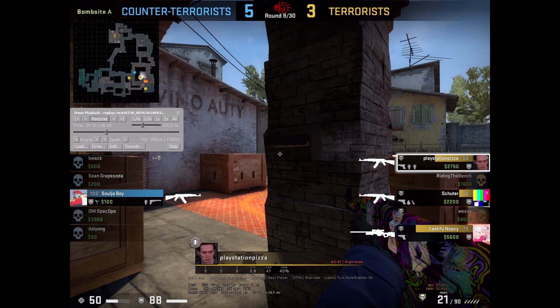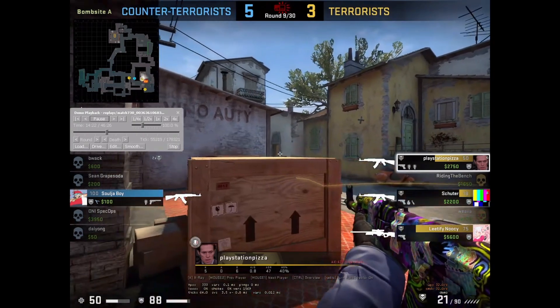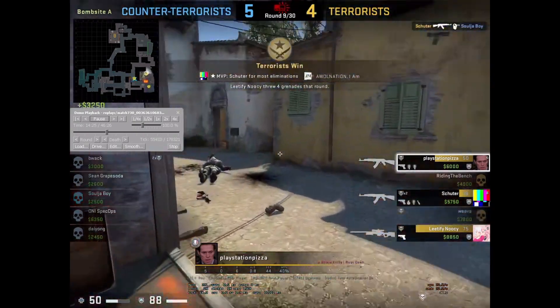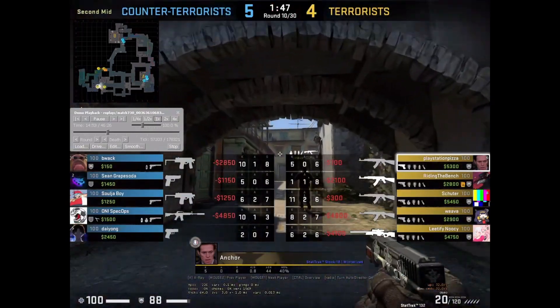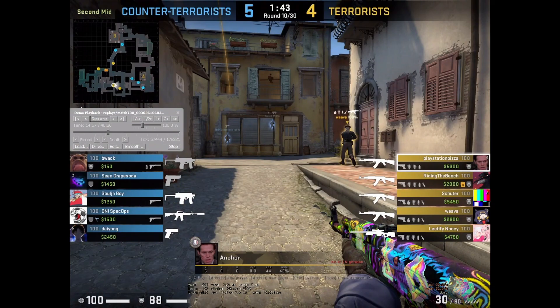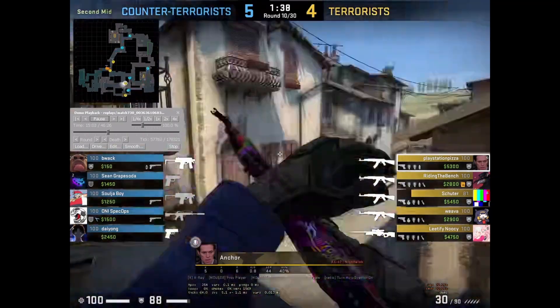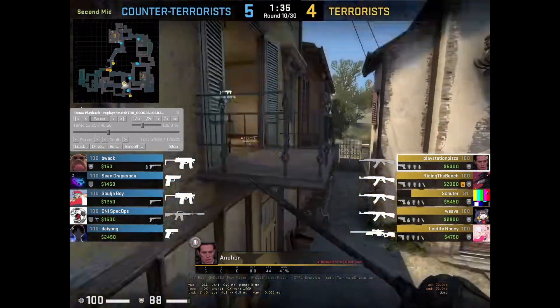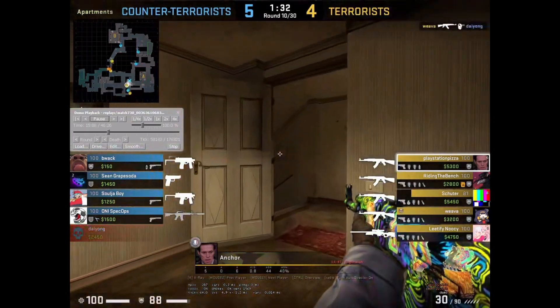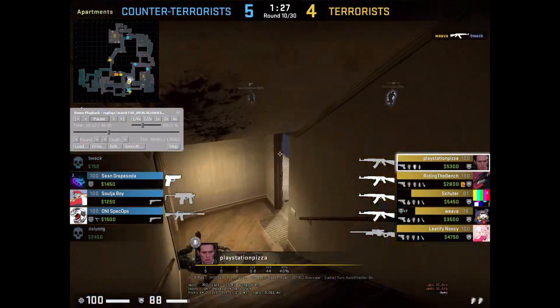What else are you supposed to do in that moment? You can see yourself just looking around like a silly guy on the balcony — you might as well clear it. If they're pushing second mid, jumping across and getting flashed by their teammates, this is around the time they're going to be meeting you. You'll be running past your molly, fully blind with your knife out. You could throw it earlier so you have your weapon out.